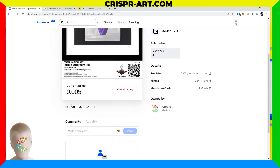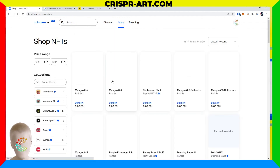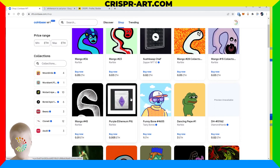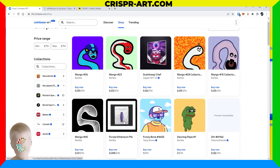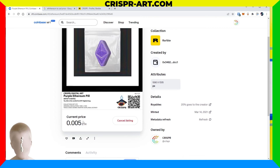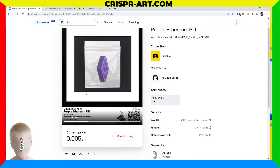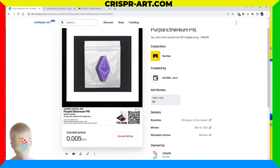It's already moving to the second row because people are continuously listing. Go check out nft.coinbase.com/@crisper and pick up this Ethereum pill. I'll do another tutorial and we'll see — since there were a thousand minted on Rarible and it only let me list one — if I can list another after this one sells. We're going to continue to test whether NFTs put up on Rarible or OpenSea pull over into Coinbase, but right now it is working.